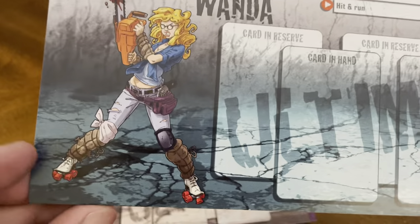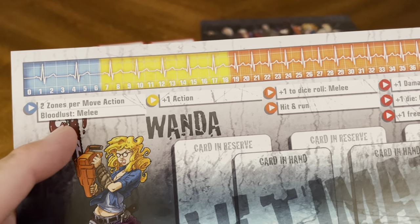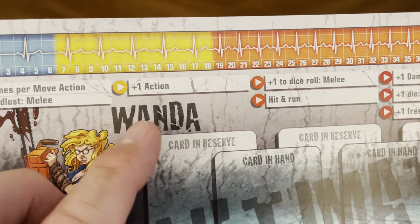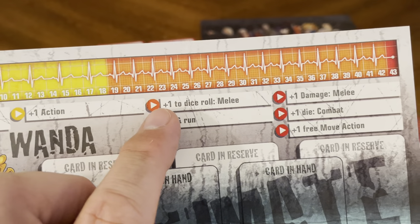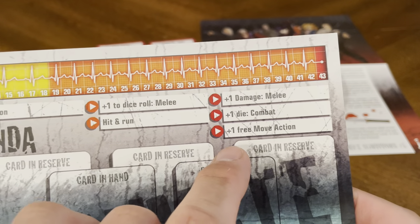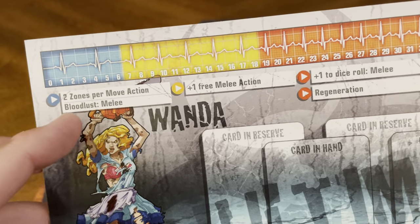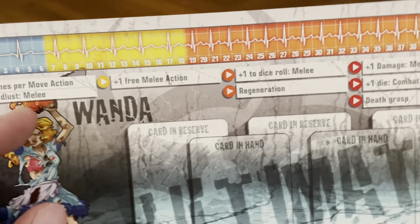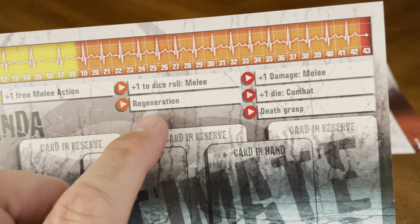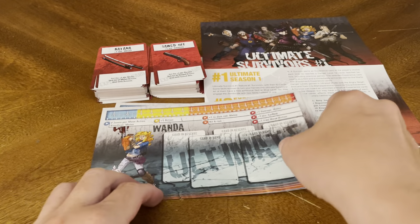Last but not least, you have Wanda on her roller skates. She can move two zones per move action, and she's got Bloodlust in melee, plus one action, plus one dice rolled melee, Hit and Run, plus one damage melee, plus one die in combat, and plus one free move action. Flip to Zombicide mode: two bonus moves per action, Bloodlust, Regeneration, and Death Grasp. So that's your new characters included in the box — these are the Ultimate versions.